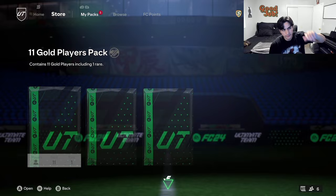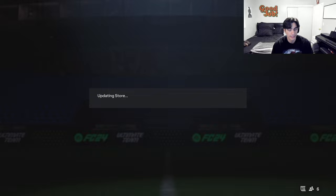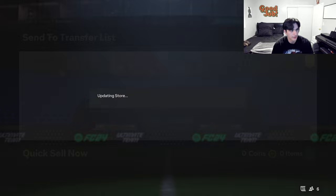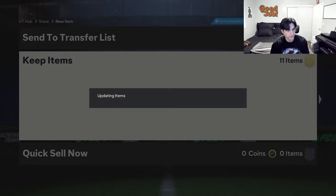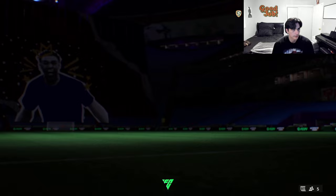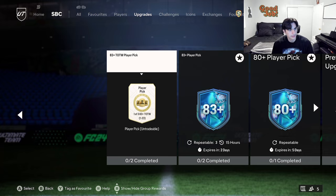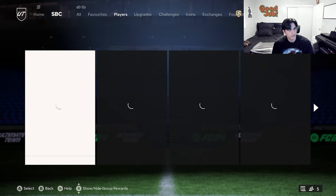If you have tradeable duplicates, keep them on the trade pile. If you have duplicates, turn them into silver upgrades to keep the fodder cycle going. Don't expect anything crazy from these packs — I got an 86 Kunku, which is always the best-case scenario, a crazy walkout. We have one more to open, then I'll show you what to do next after you pack all 44 golds. Next, go into SBCs, go to upgrade packs, then go to the 83-plus player pick and the 80-plus player pick — favorite both of those.